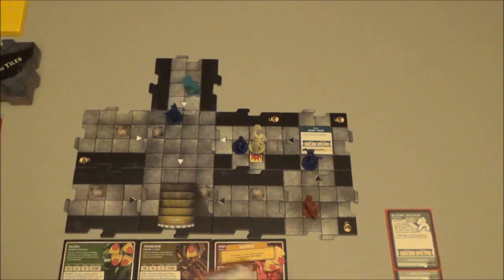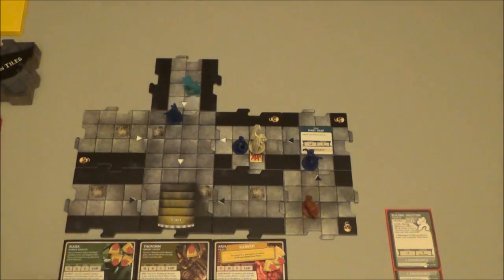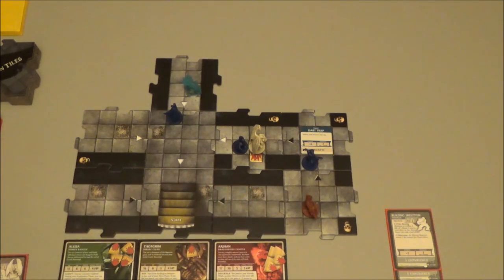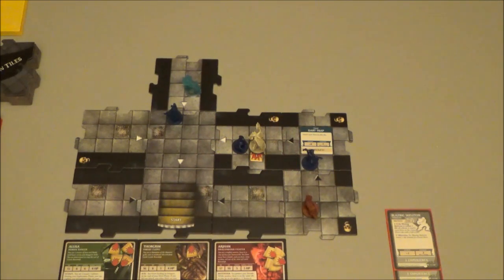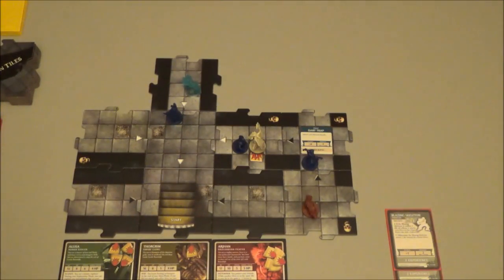We trigger the trap during the villain phase — it's only going to attack Arjan. The rules are explicit about activating each monster and trap in the order you drew them — gargoyle first, then wolf, then dart trap. Also, we've reached the end of Arjan's hero phase so he's no longer slowed. The gargoyle unfortunately is going to attack Thorgrim. If you watch Doctor Who — the gargoyles behave kind of like the weeping angels: if nobody is within a tile, it does nothing. So don't look away and don't blink.